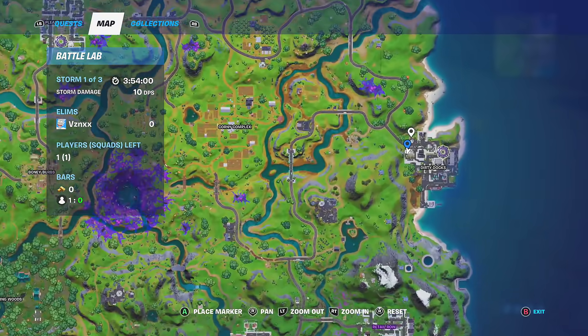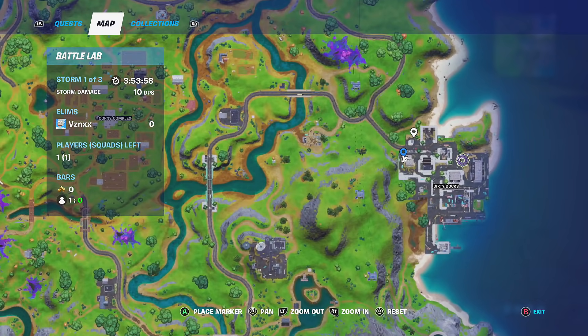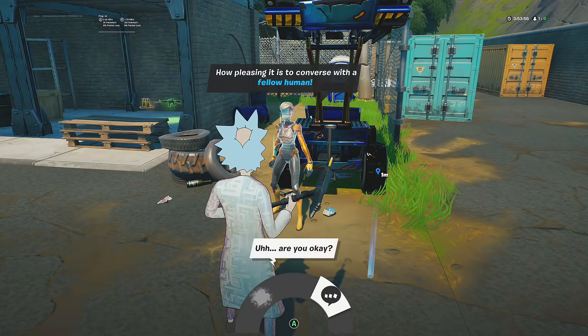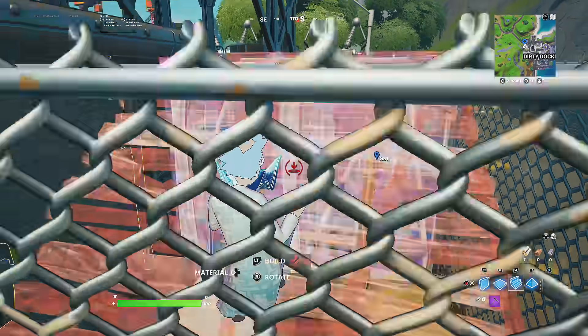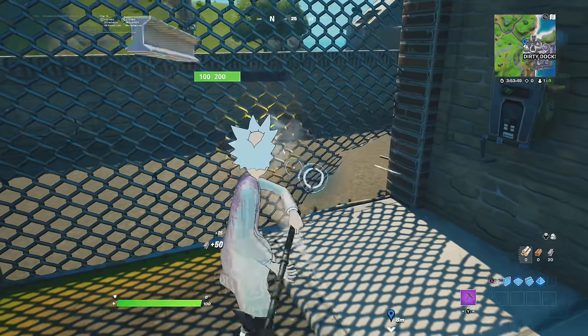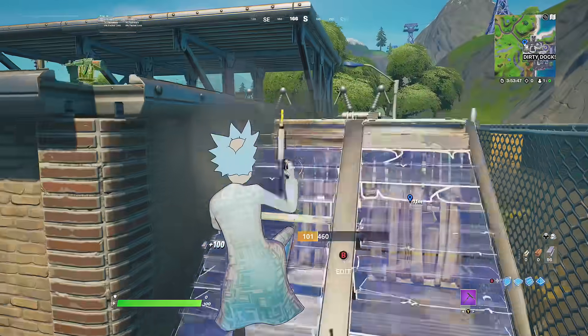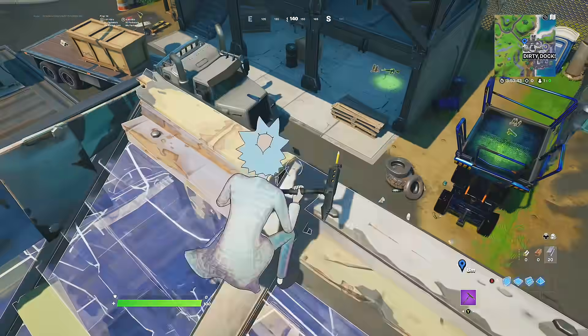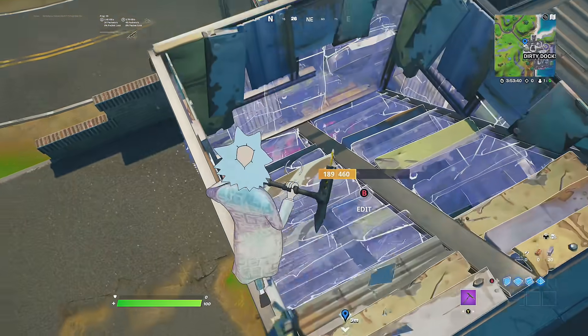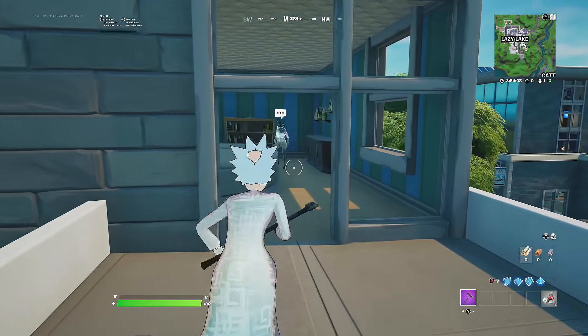The fourth NPC is going to be Joey, and Joey can be found at the entrance of Dirty Docks. Joey is disguised as another skin because Joey has the disguise option on the battle pass, so Joey might look like the male or female character. Here is the marker on the mini map — just interact with them and reveal them, and the alien should pop out.